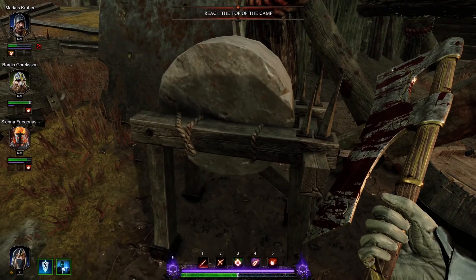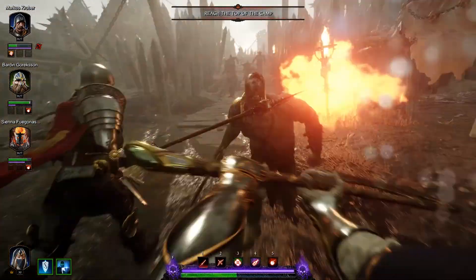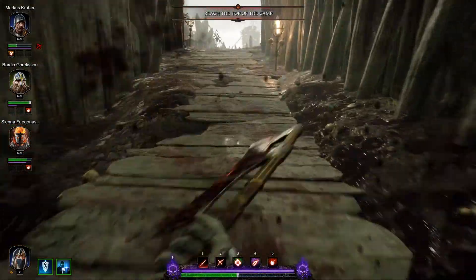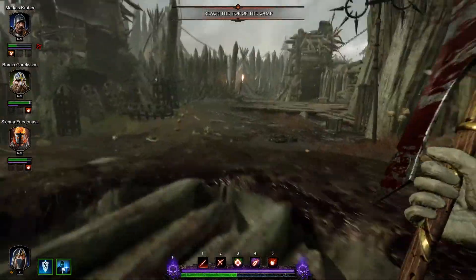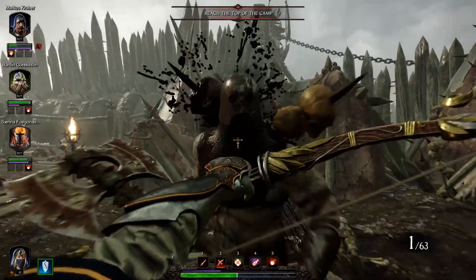Look at this — a grindstone. I can press E and make it spin. I'm pretty sure that's how you get a grimoire, but I can't be arsed to figure it out. It's not a guide. I'm considering making some guide videos though — let me know if you'd like that. Kruber's got no ammo, so let's just keep moving forward.